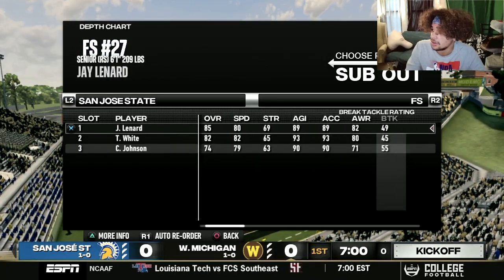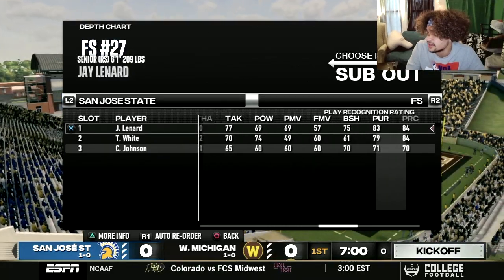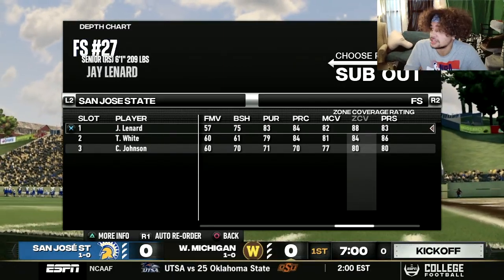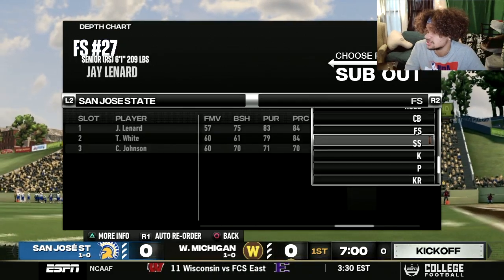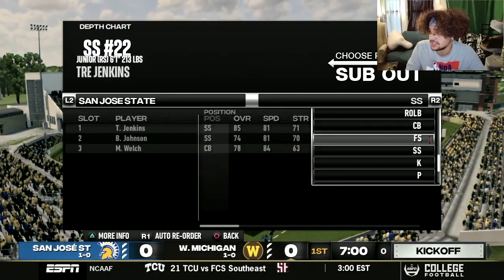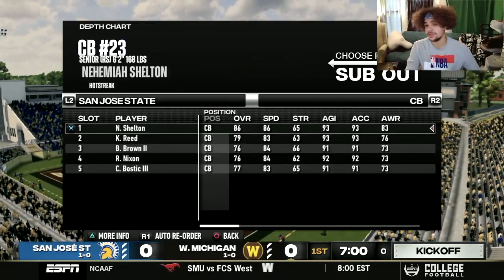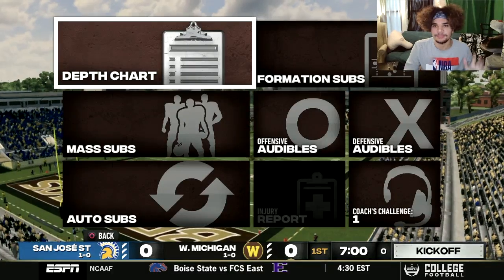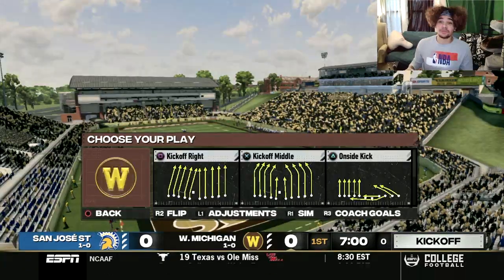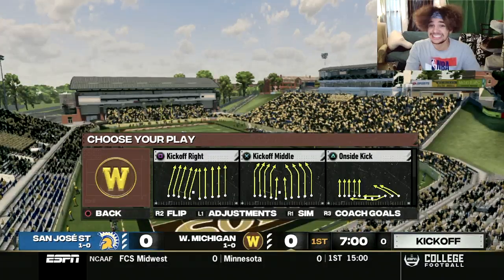Kenyon Reed also has 87 and 86 coverage abilities. These guys are solid — not all-American caliber, but they'll get the job done and make it tougher on the Broncos offense. Jay Leonard, their starting free safety, is 85 overall with 82 man and 88 zone coverage. Their strong safety has 87 and 81 respectively. All in all, this San Jose State team is pretty solid across the board. We cannot take them lightly — if we do, it'll be the last thing we do. We need to be playing our best football throughout.